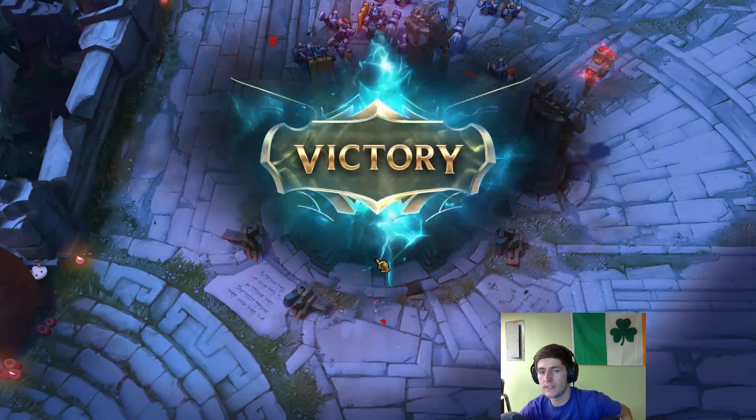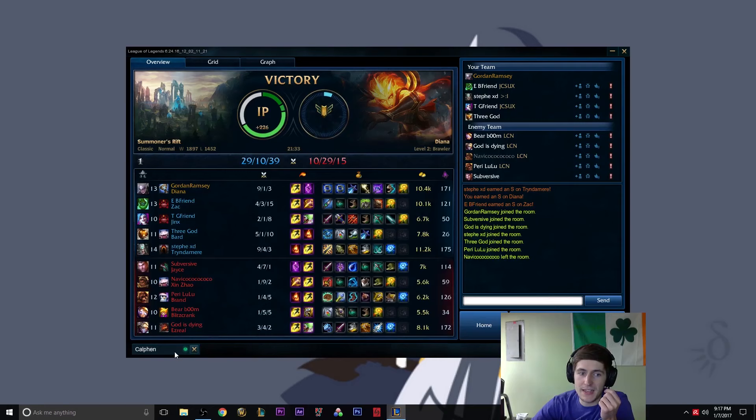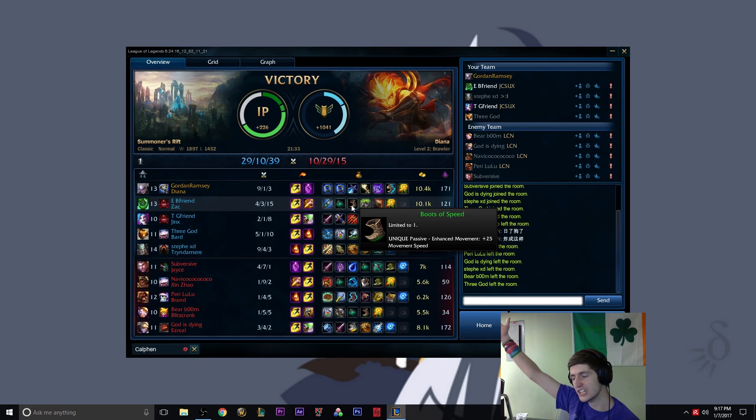We actually just popped off super hard and it was basically a 4v5 the entire time. Their bot lane got super far ahead but it just didn't matter. Our Trinamere gave up first blood, I think, and then just came back and destroyed the rest of the game. Diana's pretty fun — this was unfortunately a short game, shorter than I thought it would be considering it was a 4v5. Trinamere put in so much work and we had so much pressure early on because of him. GG! If you guys liked the video go ahead and throw a like. I'll have all my other social media such as Twitch, Twitter, Facebook as well as Winsmasher's in the info box down below. As always, I'll see you all next time.